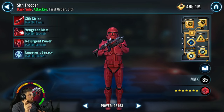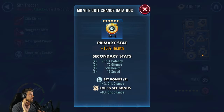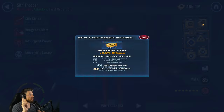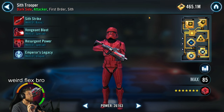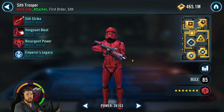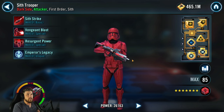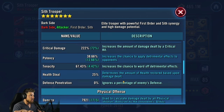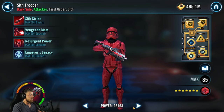Sith Trooper is worth remodding a bit. Go crit damage, crit chance sets; an offense cross, crit damage triangle, and an offense arrow — I don't care about the circle. The opening attack needs as much damage as possible to kill Resistance Hero Finn on the first shot, so he doesn't need speed — he needs offense. He's still sitting at 280 speed with about 8,000 offense; the more offense, the better.